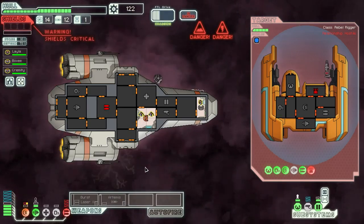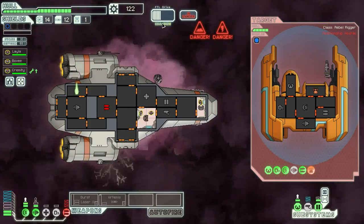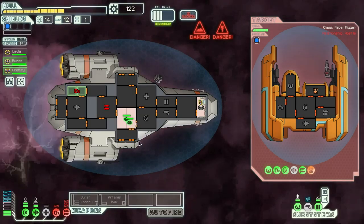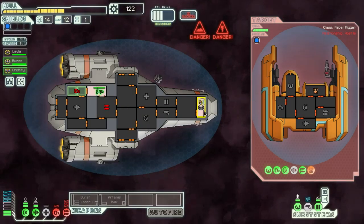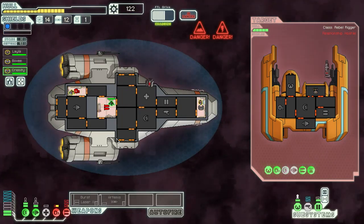That was the weapons hit — at least we took the drone down and the burst laser is still charging. I should probably make that our default weapon. They hit the weapons again. We really, really need those shields up before they can fire too much more or we're in big trouble. At least the engines are up, so we are charging. And there went the oxygen — that's not so good.